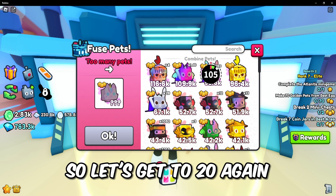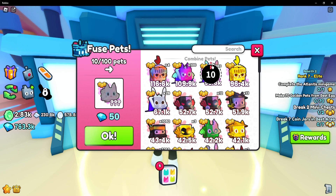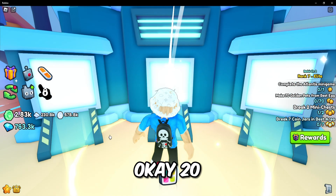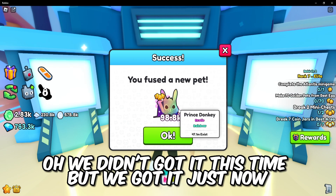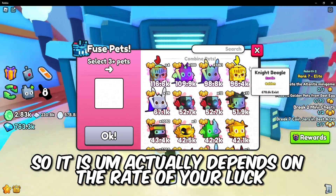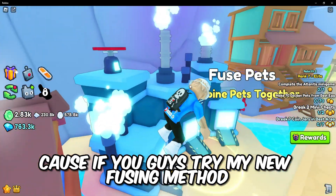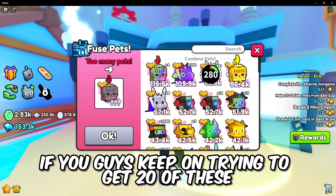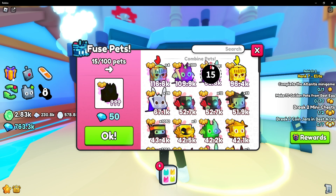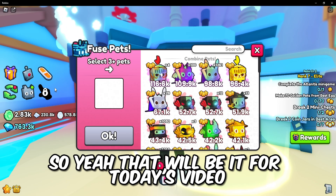Let's try 20 again. Okay, we didn't get it this time, but we got it just now. It actually depends on the rate of your luck. If you guys keep trying my new fusing method with 20 of these, you guys can actually get the Night Beagle and a full team of them. It's that simple.